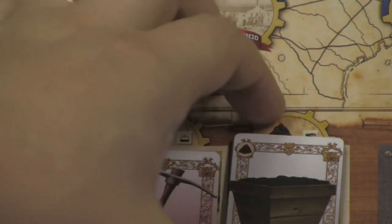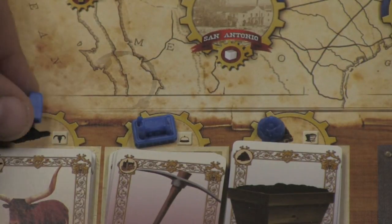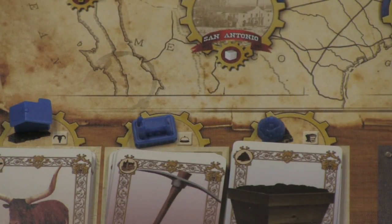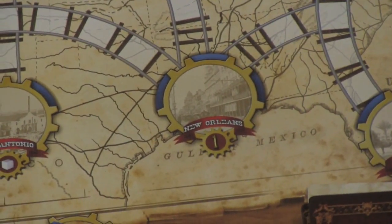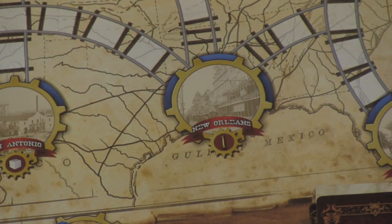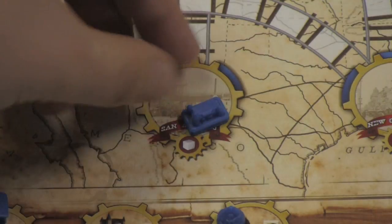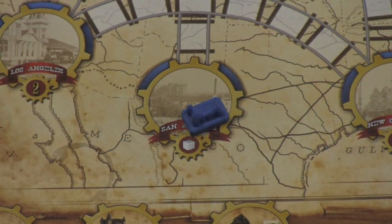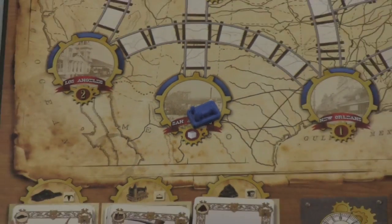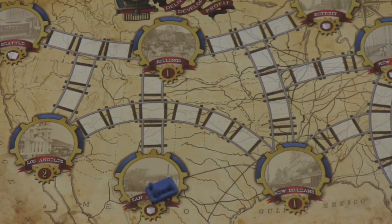If you roll three of a kind for bell, cow, or coal car, you can take the matching building. You can see that for the bell you'll build one building, for the coal car another building. You will take one of those buildings and build it in any city you want on the board. Each city has a maximum number of buildings that can be built into it — for example, New Orleans can hold three buildings, San Antonio can hold two. However, you may only build one building in each city until all cities have a building in them.